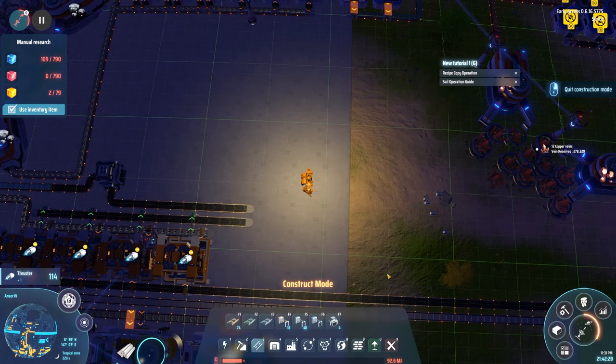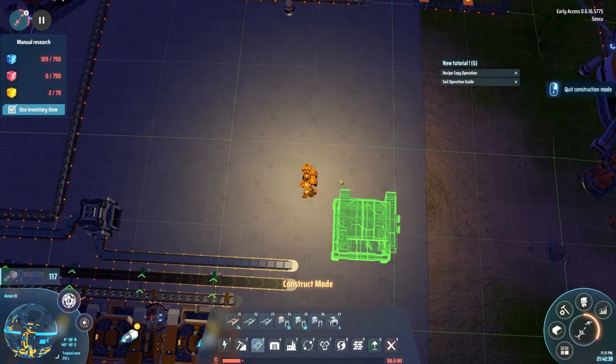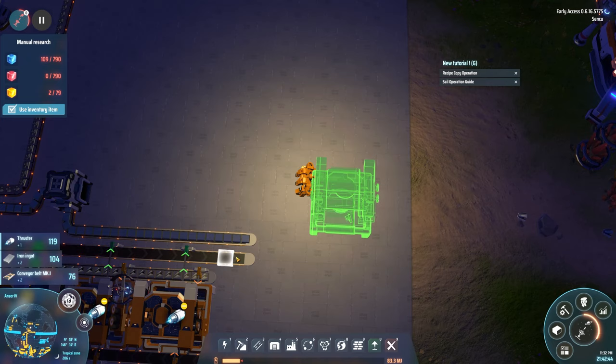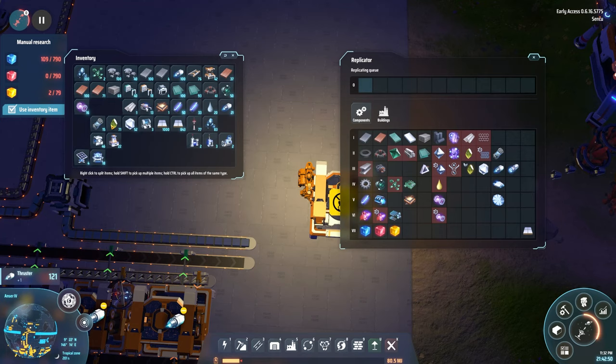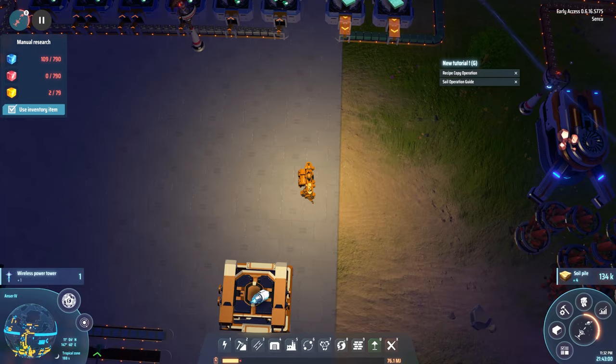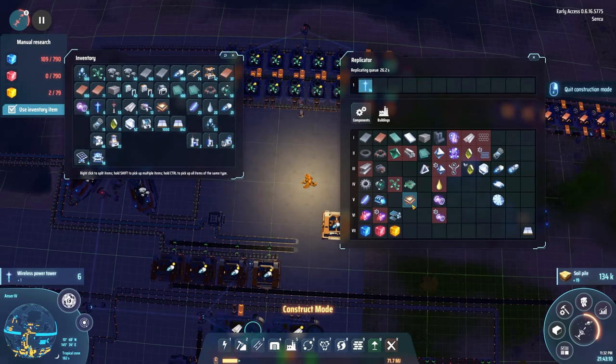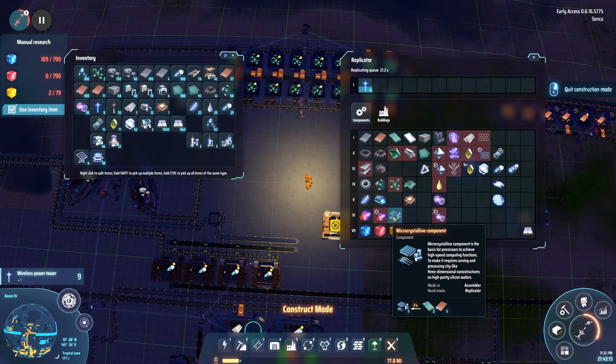Now we have iron ingots and thrusters - the only thing needed left is processors to get into the next line. They're going over here - it can grab those two that are needed. I think that's fine. Let's get some of these going just so we have some in our inventory. I didn't hook them up - good to know. So a processor is needed - now we need electronics and these micro crystalline components.